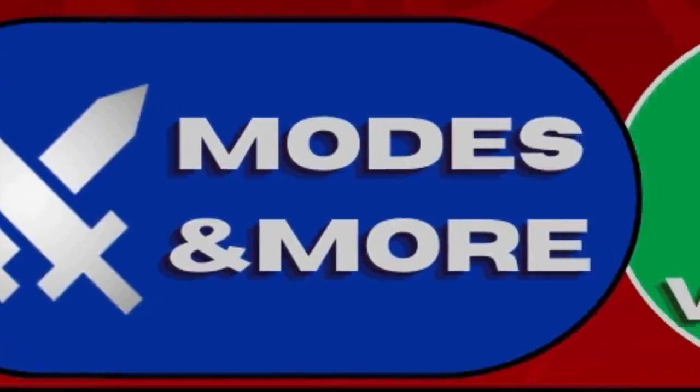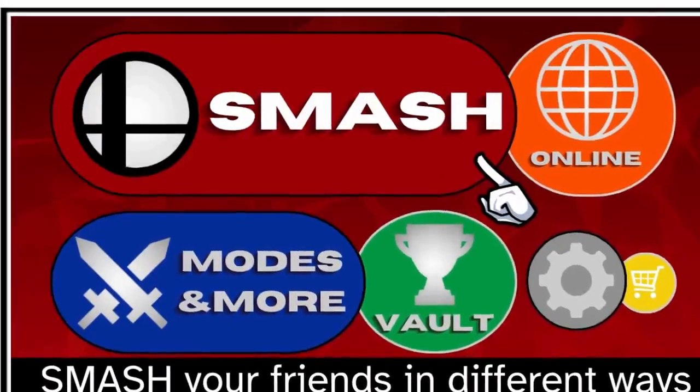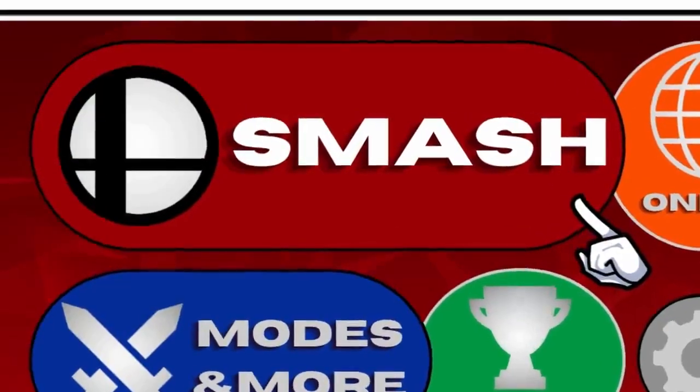You can't have a Smash game without having a whole heck of a lot of modes. Let's start by showing off the main menu. I wanted to give it a back-to-basics look, while also having it play into the duos aspect, because each section of the menu has its own pairing, where Smash and Online are kind of overlapping, and so on. Now let's go one by one to each of these different sections, starting with the standard local multiplayer Smash.